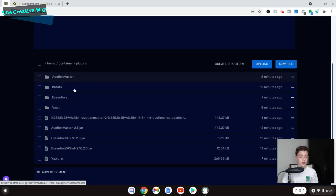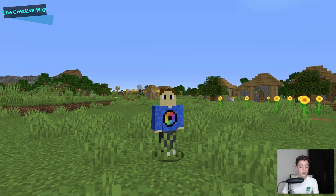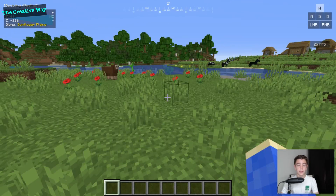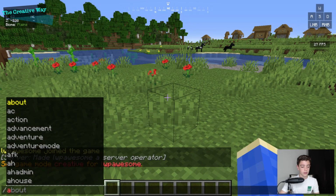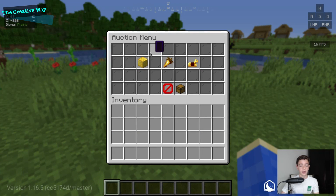Let's get back to Minecraft and I'll show you guys what we can do in game. We are right by a village, which is really nice. If we go and do the base command — which is /auction, /auctionhouse, or /ah — it all brings up the same menu.